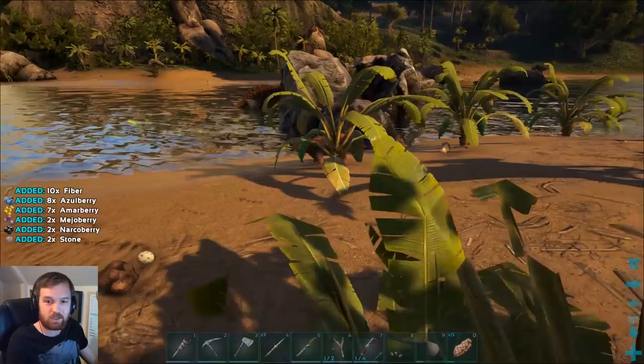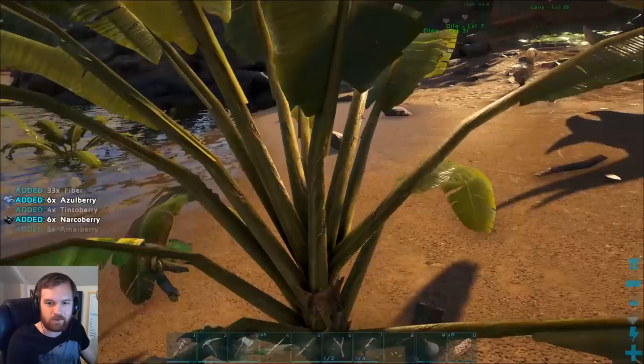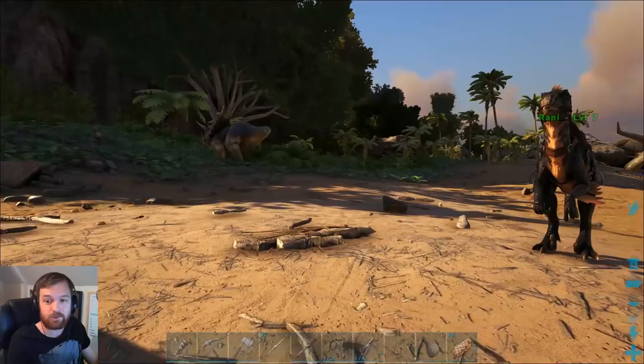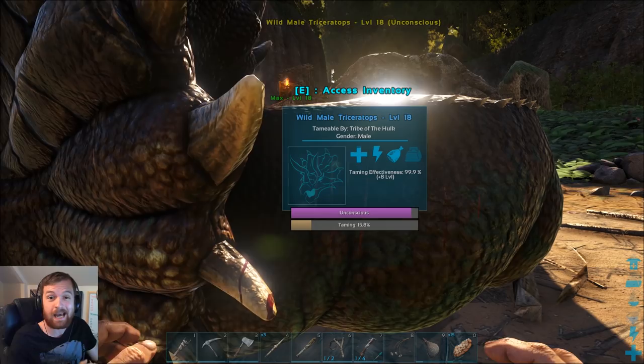There's another creature over there. Look at this — there's a dodo over there, two dodos. I could expand my dodo family if I so wished, but I don't think I need to. Level 18 — I think it's a pretty good level to go for. I'll get you some more Mejo berries. 15.8% — it is going to be a slow tame, but it will add eight levels onto us if we are successful.